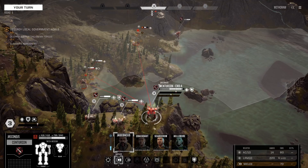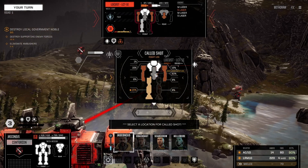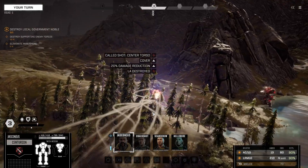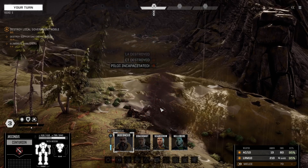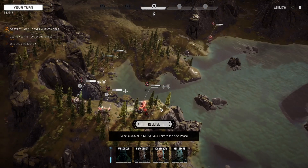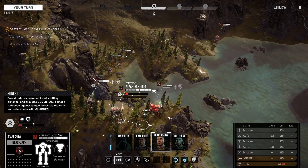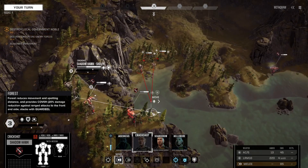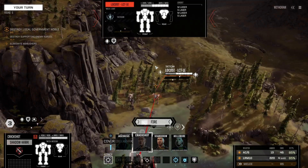Centurion, this is going to be your job — finish him off. Fifty percent to hit, okay, do it. Pow pow pow. Oh wow, but you can see from there — okay, what about you? Locust, kill it.